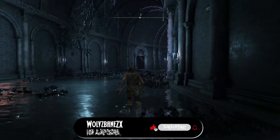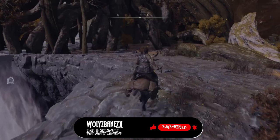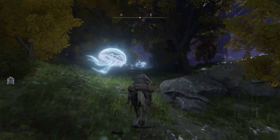Hi guys, welcome to another walkthrough guide for Elden Ring. Today we'll be following the steps to complete Fia and Dee's questline, learn how to unlock the twinned armor set, and even meet the Prince of Death himself. So let's get started.